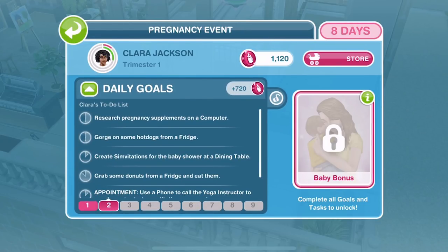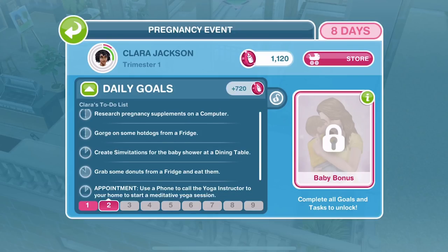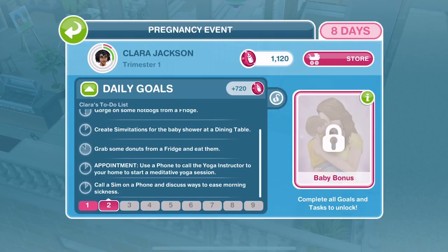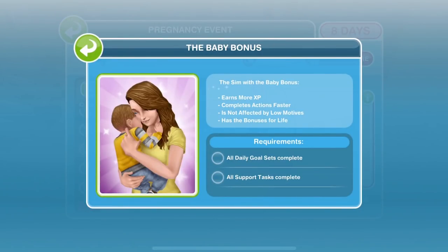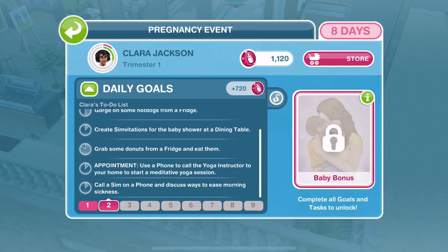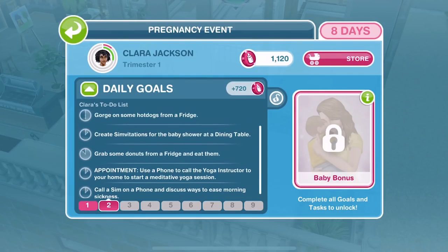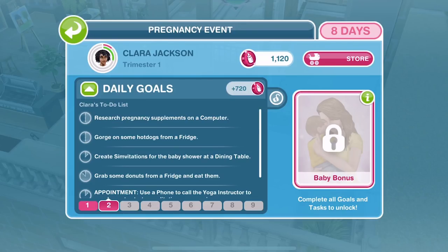If you haven't seen my previous videos on this, I will link them down below — this video will make much more sense if you've seen the others. Every day she has daily goals she has to achieve to get the baby bonus. The baby bonus means the baby will earn more XP, complete actions faster, they're not affected by low motives, and they have the bonuses for all of their life. You also earn maternity tokens by completing these daily goals, which is what you use to buy items in the maternity store.